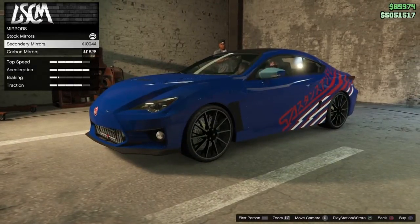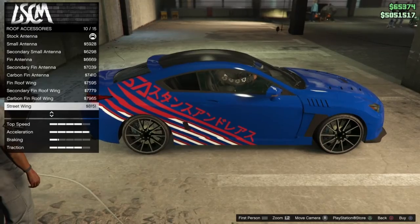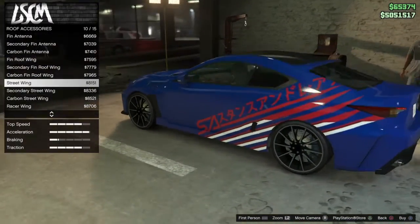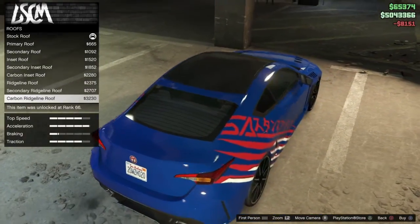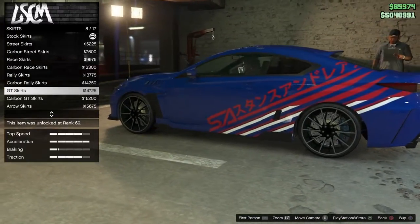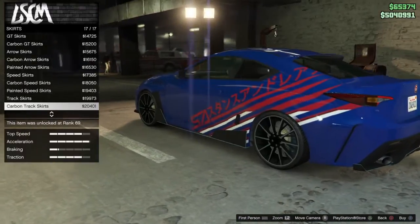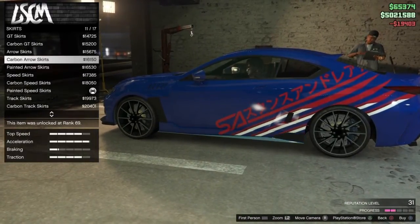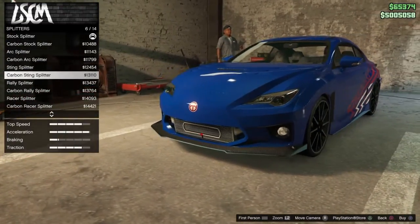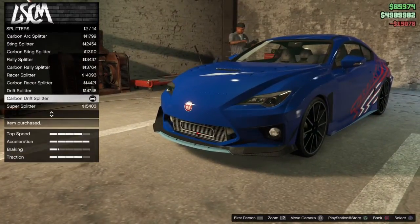Mirrors — we need matching mirrors, you know me. We're going to do respray last, of course. A wing — wait, I can get a second wing on here! I don't like it too big, so I'll go for that one. Roof ridge line. Skirts — they're actually not bad, I like them. Let's go for them. Splitters — 14 options is quite a lot. I'm going to go for that one.